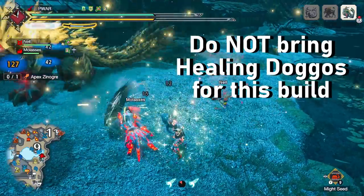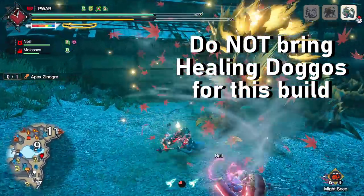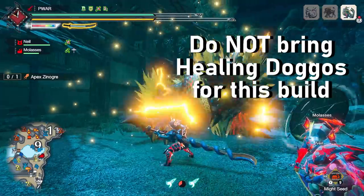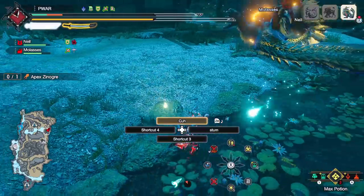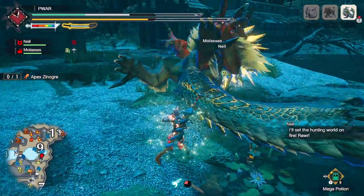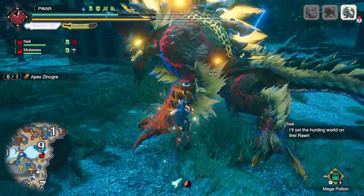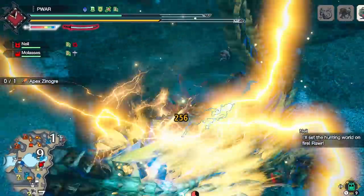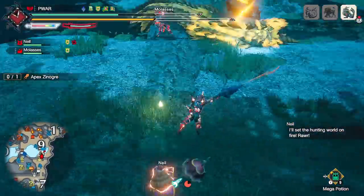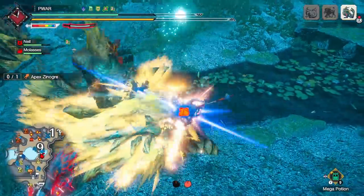There's also the small bonus of this set having the highest defense in the game, so you can get hit with multiple apex attacks and not be killed as easily as other builds. Just make sure that if you do heal, stop the heal with a roll before you pass 70-80% HP. Don't top off to full, as it'll disable the buffs and then you have to get hit again to drop back down.